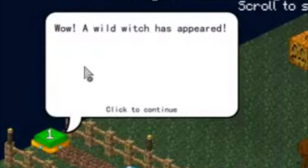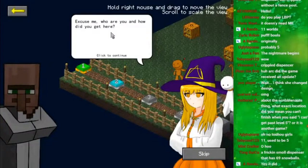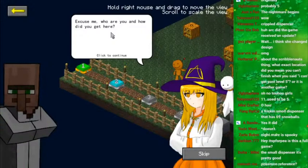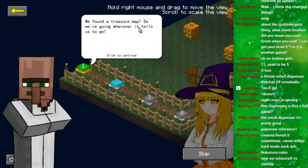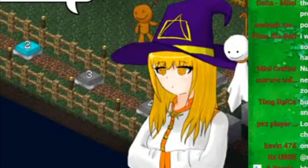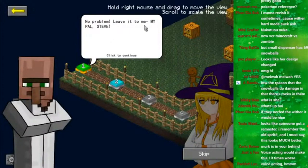A wild witch has appeared! It'd be nice if I could get an actual voice actor for this. Do I really have to voice them? Excuse me, but who the heck are you? We found a treasure map, so we're going wherever it tells us to go. I can figure that out on my own, but since you came here more zombies started showing up — so make yourself useful and get rid of them, or I'll TNT your balls. No problem, leave it to me and my pal Steve.